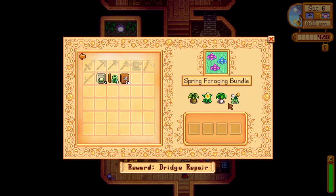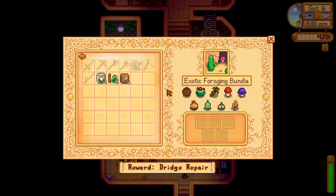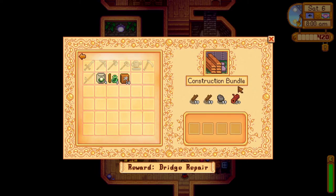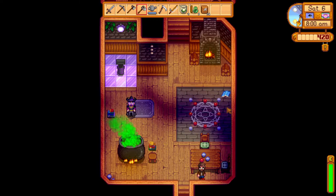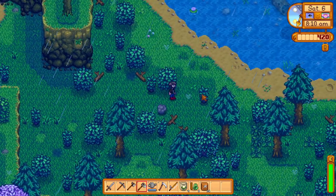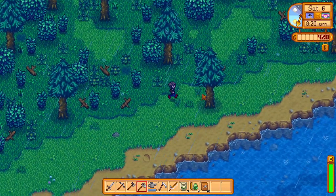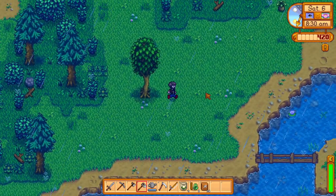Spring forage — we just need to find a wild horseradish and that bundle will be done. Then there's exotic forage we'll work on as time goes on. Construction bundle — that's not bad. I think the 10 hardwood is going to be the hardest part, but the rest is very doable. The crafts room is the only one we have access to right now, but that'll change very quickly once we find that horseradish. Lakeview Valley — apparently it's Stardew but you play a serial killer instead of a fun-loving farmer. I guess you farm people.